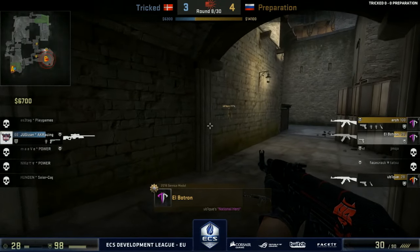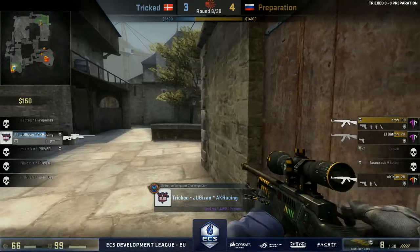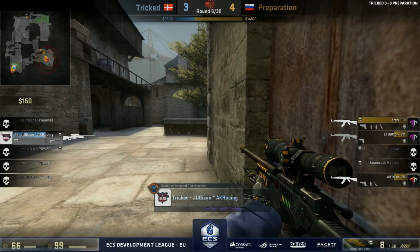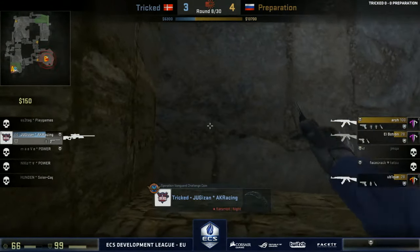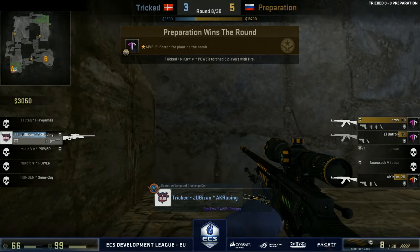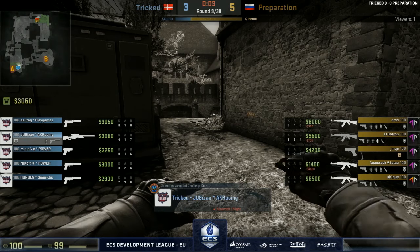This is starting to get a little bit scary for Tricked — they can't seem to stop these B plays. Even when they get into close situations, that's a problem, because Preparation are getting into the bombsite and getting positioning. Tricked are not defending the B bombsite correctly. Preparation don't really need to do too much differently — they can play defaults, threaten towards A, and always go back to B at different timings until Tricked can prove they can actually adjust.